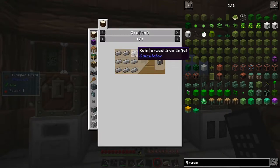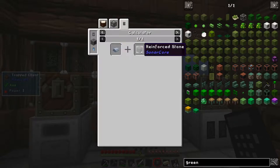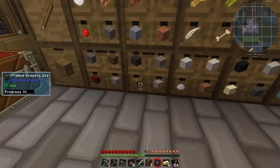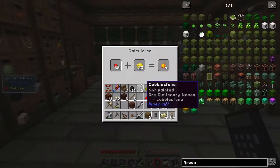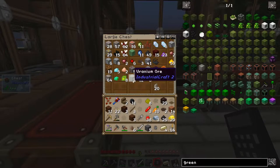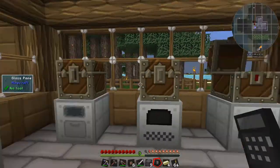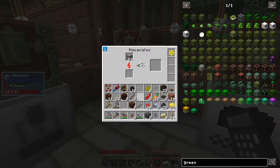And then I need reinforced iron. Reinforced iron is just normal iron and reinforced stone. Reinforced stone is normal stone plus wood. So I need nine wood and nine stone. Get a calculator — reinforced stone. And then I need some more iron. I think I've run out of iron. Oh, the sooner we can get some automated mining going on the better, because this is awful waiting for all this stuff to cook.